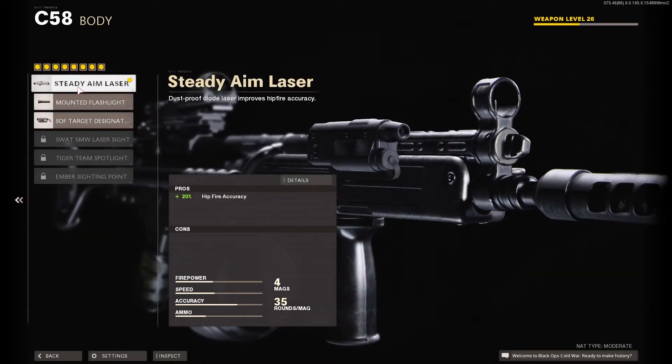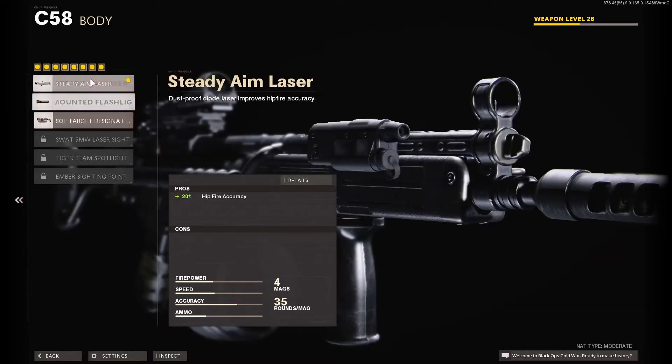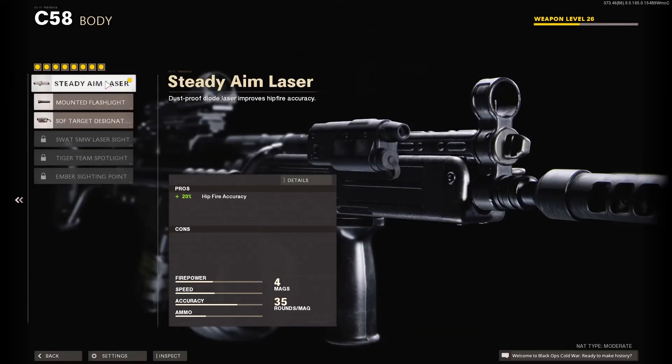For the body I chose the Steady Aim Laser — this is also the first attachment you unlock for this category. In case somebody does run up on you, it's nice to have the plus 20% hipfire accuracy. Again, it's not ideal for close range, but this does help give you more of a chance if you are in a close range engagement.